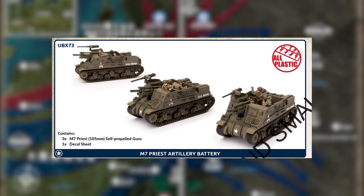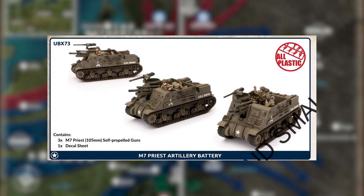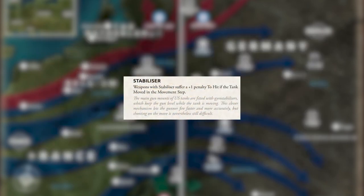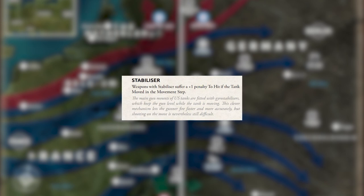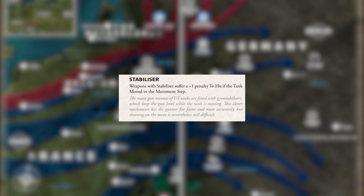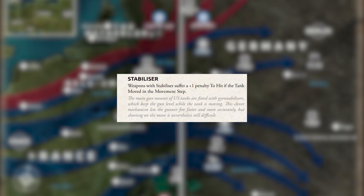Next in the book we talk about the special rules for the Americans. Some of these are pretty standard. You have Stabilizer — if you're new to Americans, basically you suffer a plus one penalty to hit when shooting if you moved in the movement step. That does sound like a penalty, but most Americans don't have a reduced rate of fire for moving full speed. So basically a Sherman is going to shoot twice and with Stabilizer it's just plus one harder to hit, whereas most other nations' tanks are just going to be shooting once if they moved.